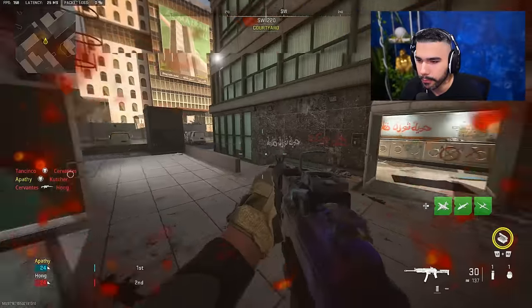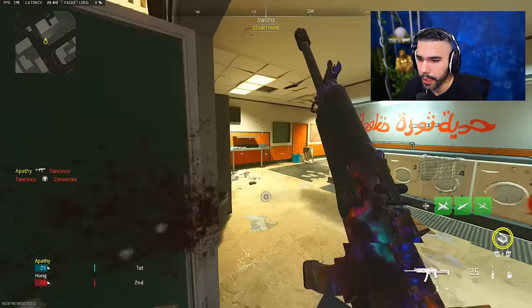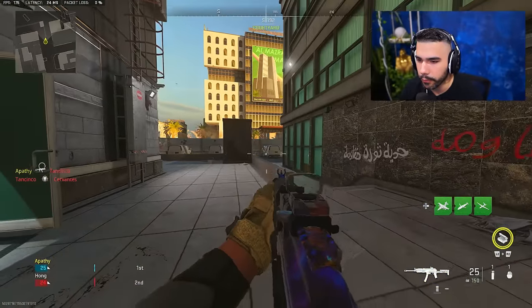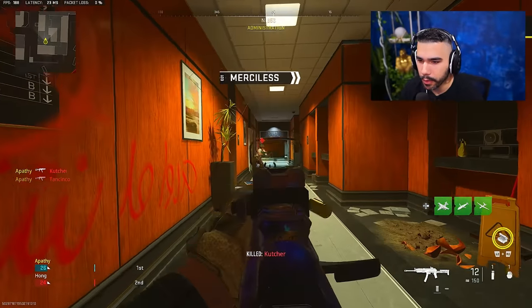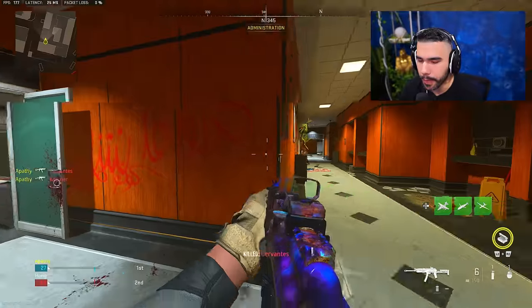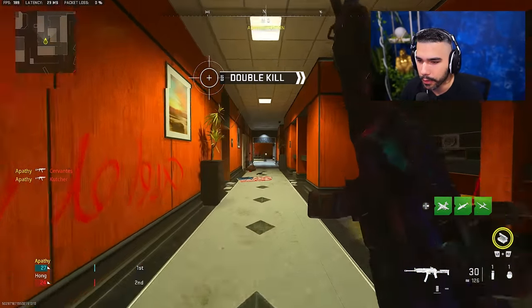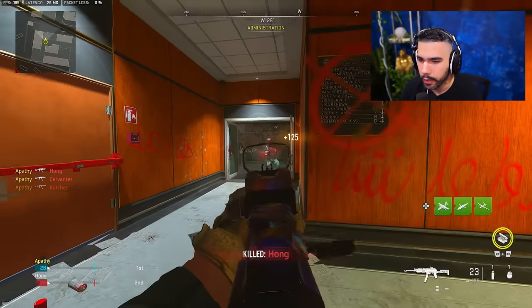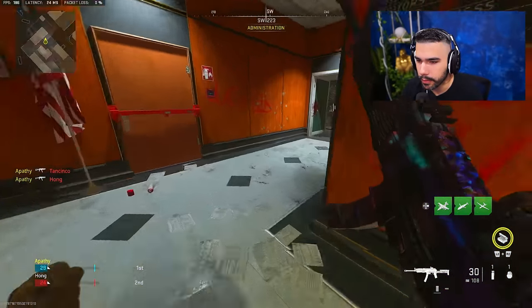I talk about this in many videos. Centering is so essential to basically be on your target, ready to fire, without having to re-snap. When I'm maneuvering around the map, centering is essentially just getting ready on my target. So you see how when I turn around this corner, I'm centered. A good example of bad centering is maybe doing this.